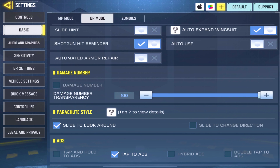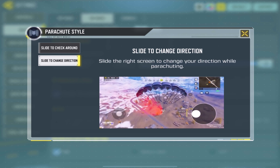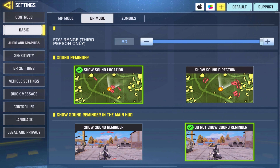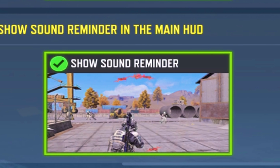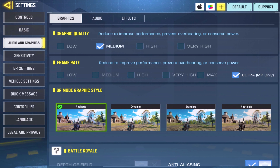Auto use — definitely don't have that on; it can randomly heal you mid-fight. Damage number shows how much damage you're doing to your opponent — decent feature, but I have it off since I don't like it on my screen. Slide to look around I have on for the parachute — it helps you see where opponents are landing and gives you an advantage. Spare left fire button I have on. Always sprint — have that on. FOV has to be at 90, and 80 for third-person. Sound reminder gives a big advantage, but I have it off personally — if you want the edge, turn it on.